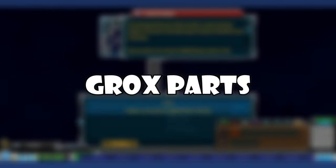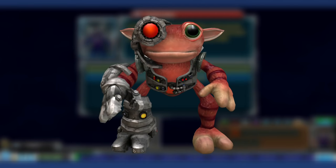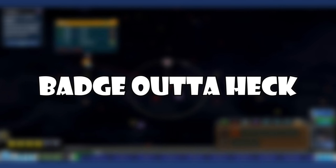Grox Parts: When nearing the center of the galaxy in the space stage, the player will run into the Grox Empire — a hostile cyborg race that rules thousands of star systems around the galactic center. Their cybernetic parts are different in appearance than the robotic Dr. Pepper ones, but they're just as unattainable without modding.